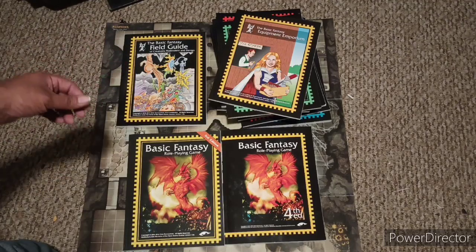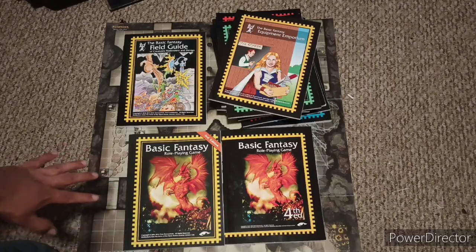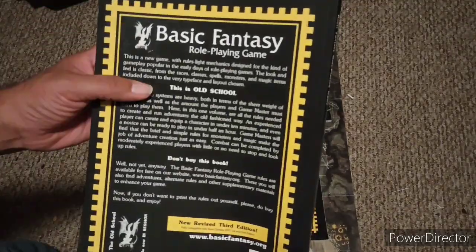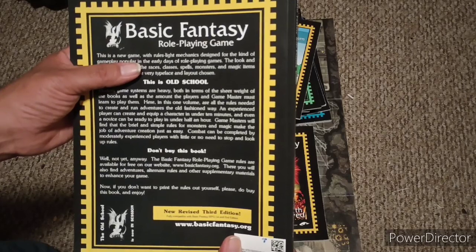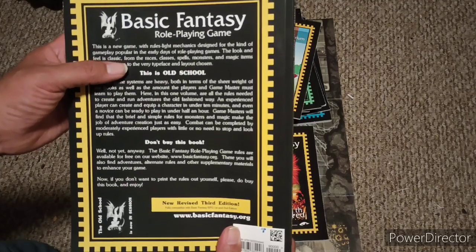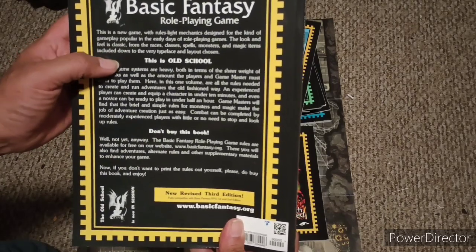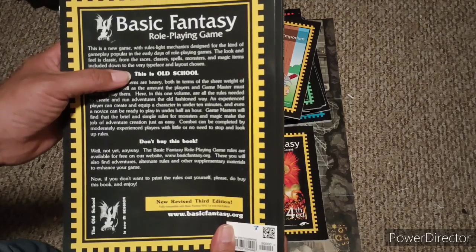You can get these books at cost, or nearly at cost, on Lulu and on Amazon. I got these on Amazon — the price did go up a little bit, but that was Amazon's doing. So this is the third edition right here. The back cover reads: 'Basic Fantasy Role-Playing Game — a new game with rules and mechanics designed for the kind of gameplay popular in the early days of role-playing games. The look and feel is classic, from the races, classes, spells, monsters, and magic items, down to the very typeface and layout chosen. This is old school.'